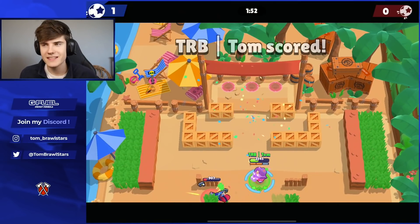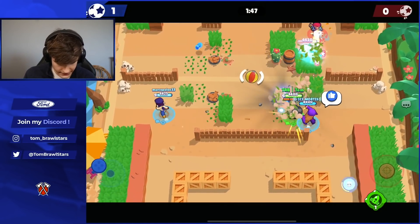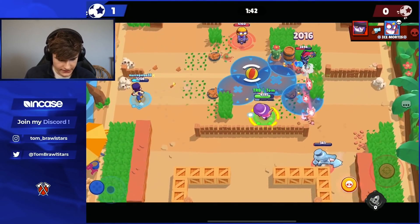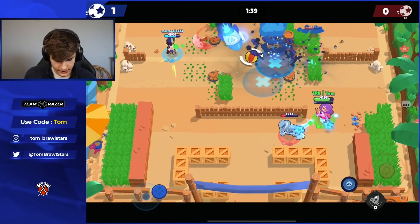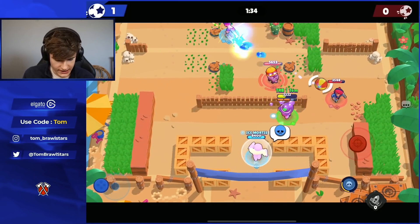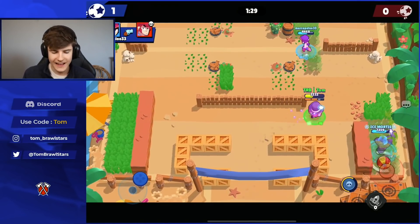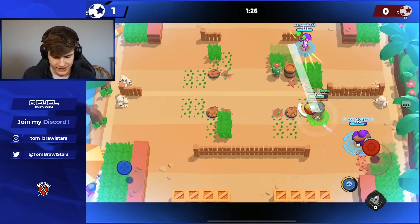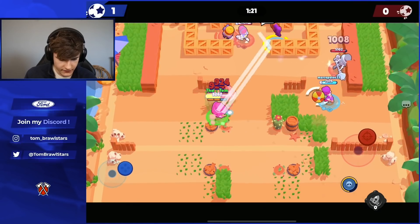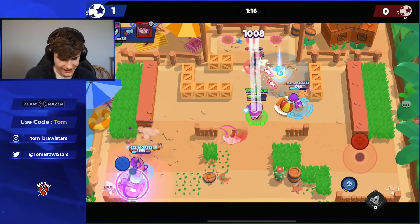Colt is gonna give Primo the ball. Nice from Primo to recognize that if you just pass it up there, that's gonna be an open goal for me — a nice goal to start things off. Definitely well played from our Primo. Mortis is going in but probably going down. We pop our gadget to survive. Mortis goes down eventually — Primo goes straight in, Mortis goes down, and that's an easy goal to wrap things up.